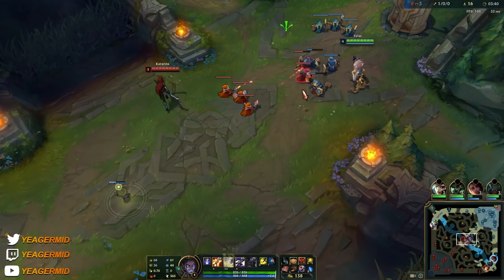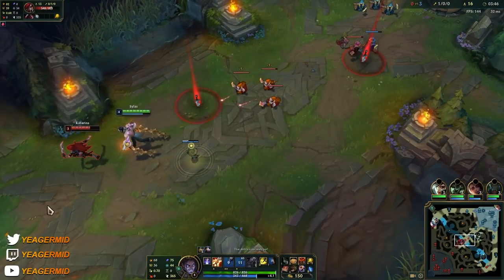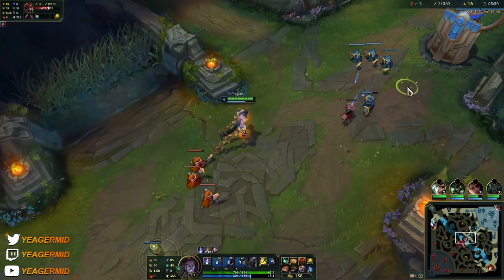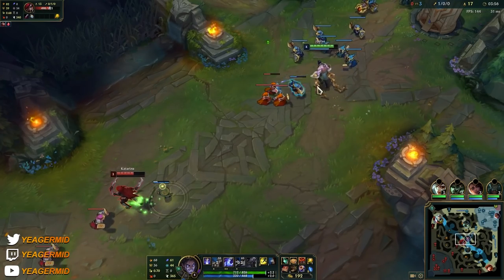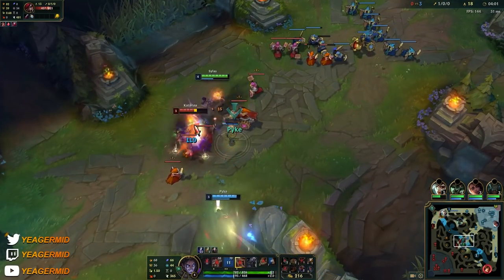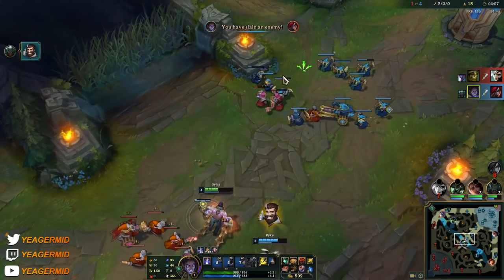When playing against melee champs you want to max out the W, but if you're playing against ranged ones then you can max out the Q because that gives you a lot of poke damage. Most of the time against ranged you won't be able to get close anyway, meaning you won't get to use the W very often, so maxing Q will be a lot more useful.